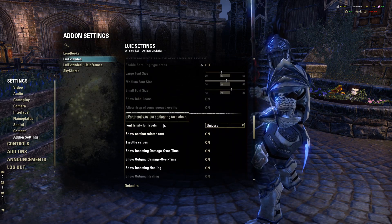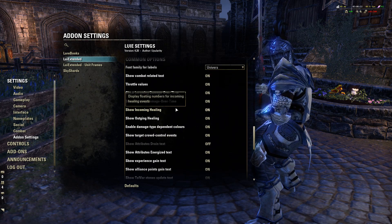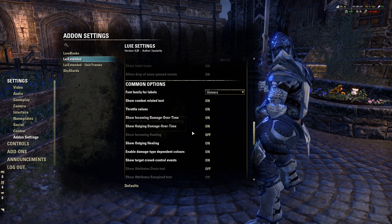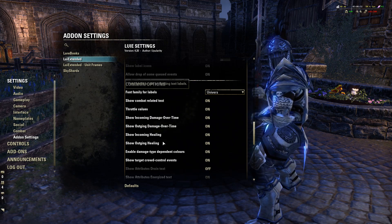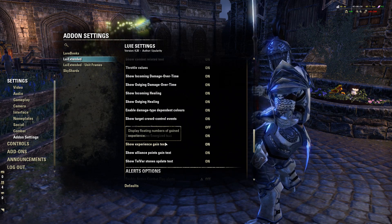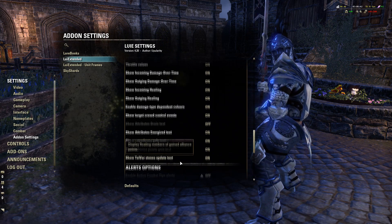For font family, I have it all pretty standard - I always liked how it was. You can change everything here like the amount of incoming healing, outgoing healing, outgoing damage over time effects, and more. If you want to show it more or less, you can adjust or get rid of that. You can also show experience gained when you kill an NPC, alliance points, and Tel Var stones.